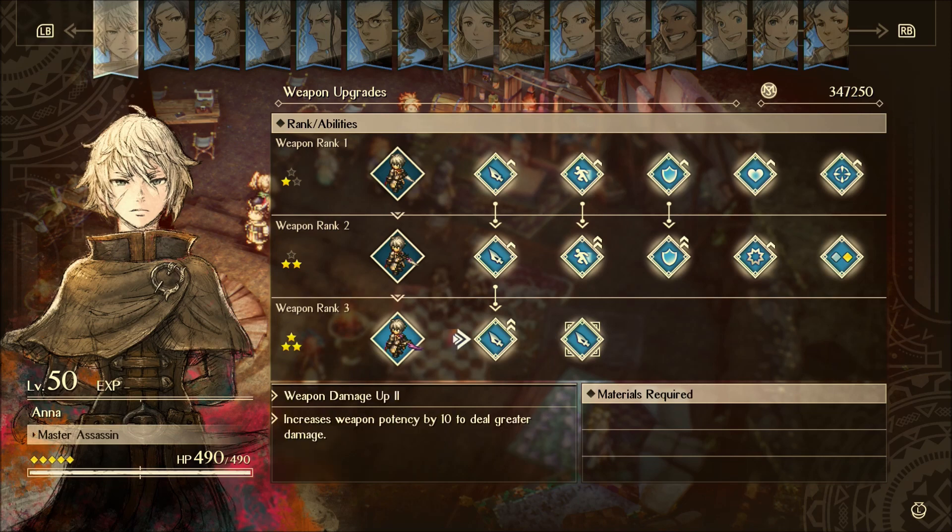Lastly, you've either got weapon damage up or Deadly Blaze. It's probably worth it to do Deadly Blaze — although I don't really use it that much, it is really good against bosses. That's where it's most effective. Otherwise, just go with the weapon damage.